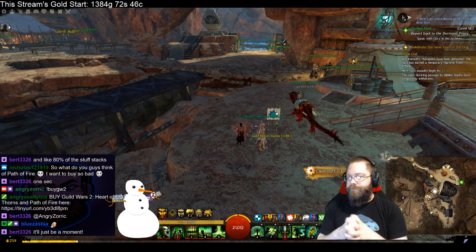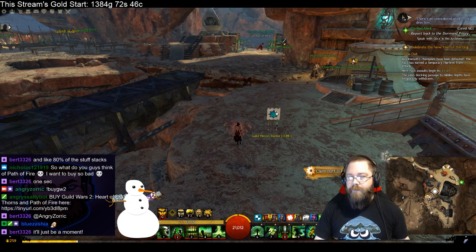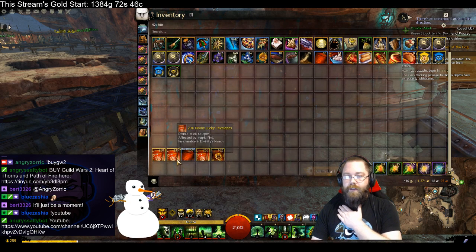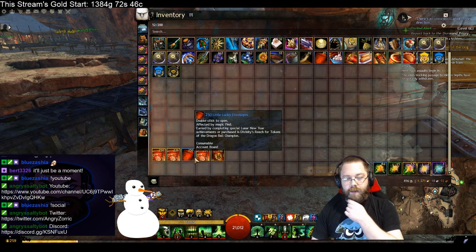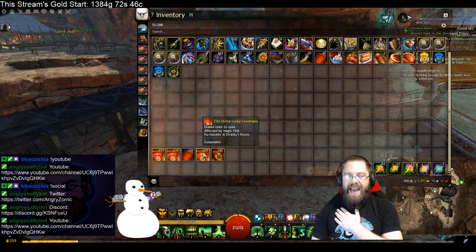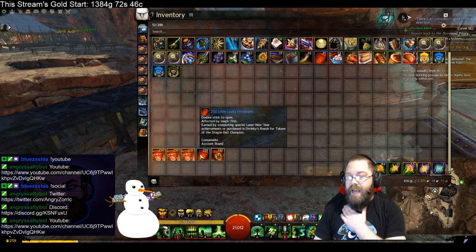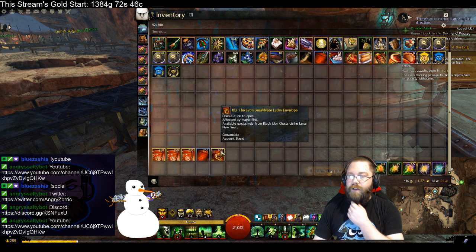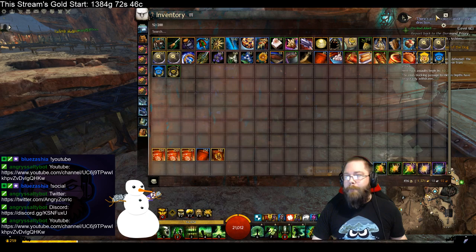It'll just be a moment while I explain this. We are gonna open tons of envelopes to make thousands of gold. We have almost three stacks of the divine lucky envelopes. We're gonna open a stack of the dailies — I have some up here — and I have 102 from the black lion chest opening. We're gonna open all those up, but first we need to talk about magic find.